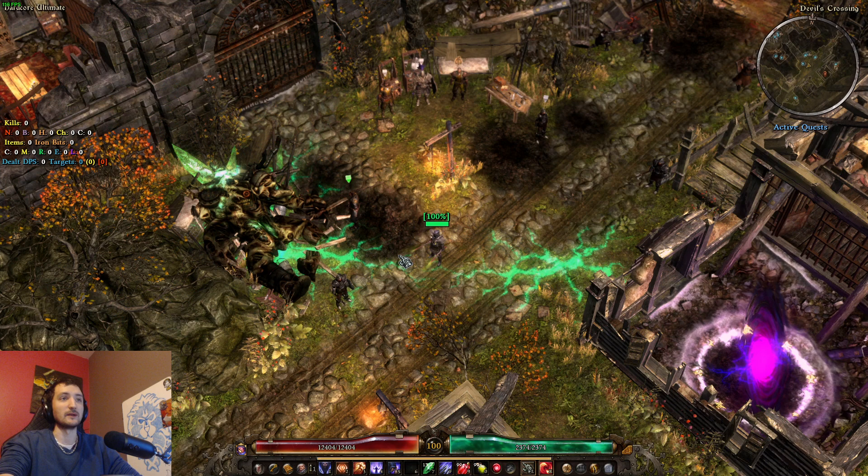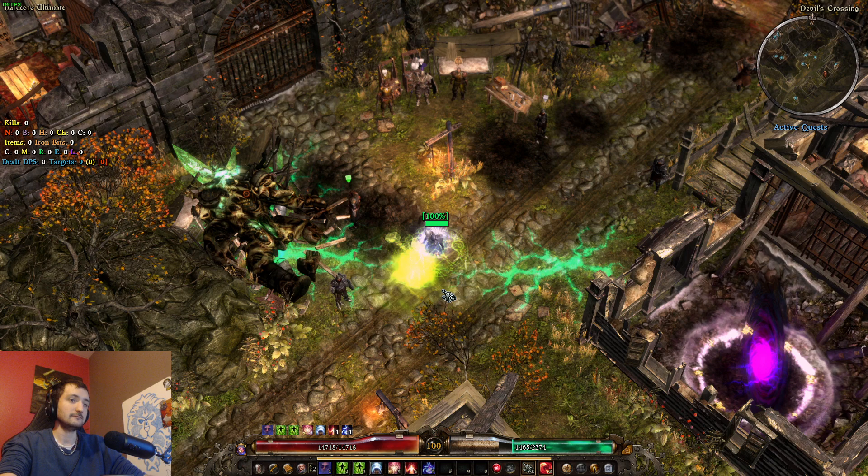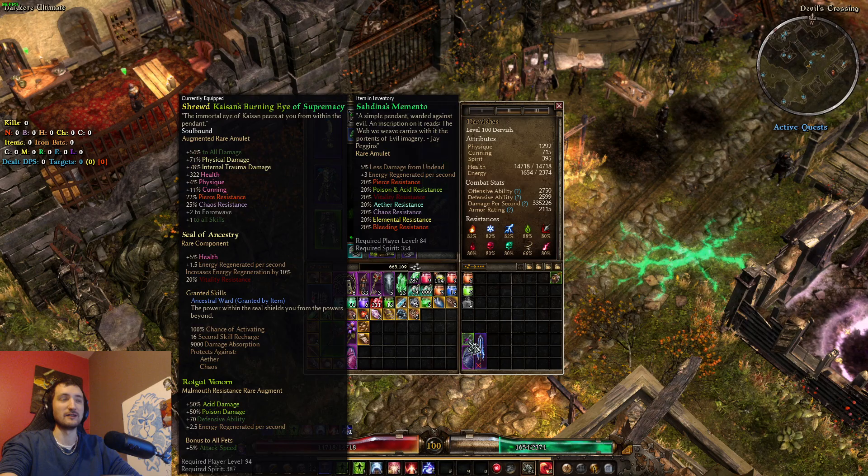The third item is obtained when you log in at Devil's Crossing. You can go right by the edge of this area and you're going to have a memento land in your inventory. This is going to be the third item you need.